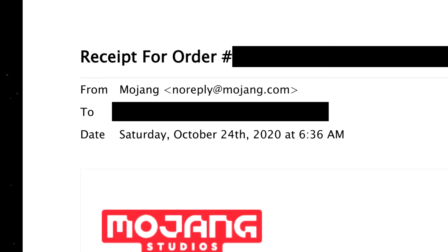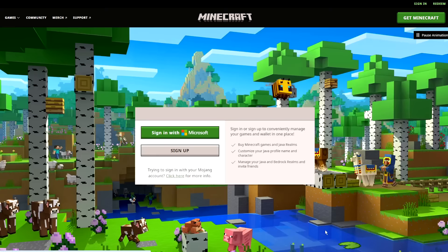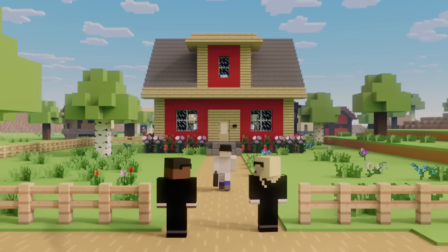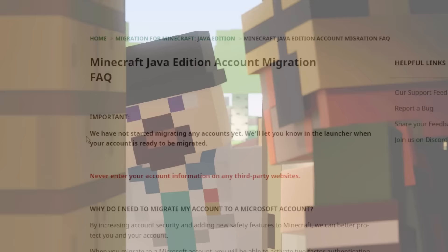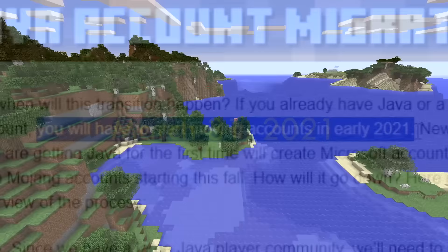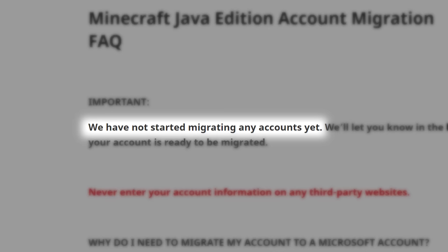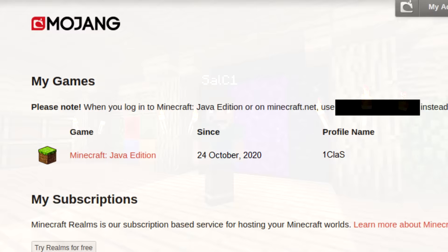For the first few months, really nothing happened at all. I occasionally logged in and played Minecraft normally with my Mojang account. But when December 2020 rolled around, all new Minecraft account purchases started to be Microsoft accounts. That's when I knew they were serious about this whole Microsoft account thing. But existing Mojang accounts were not able to migrate yet. From the start, Mojang said that Microsoft account migration would begin in early 2021. But March 31, 2021 came and went, and still no migration. Three months later in early June, players were still not able to migrate. I thought for a bit that I was in the clear.